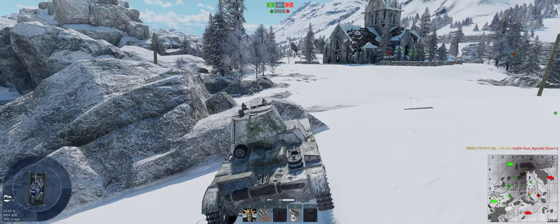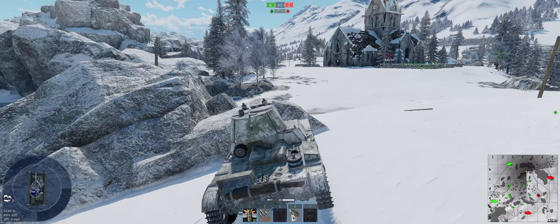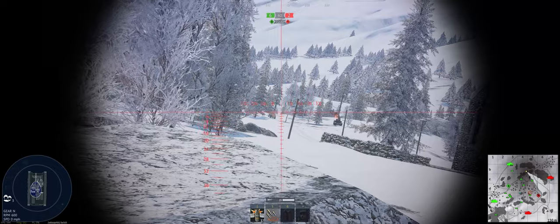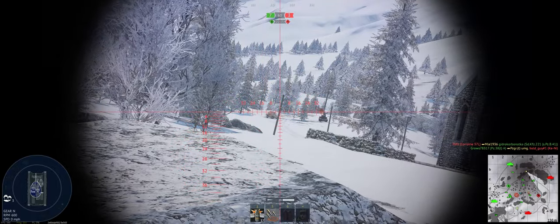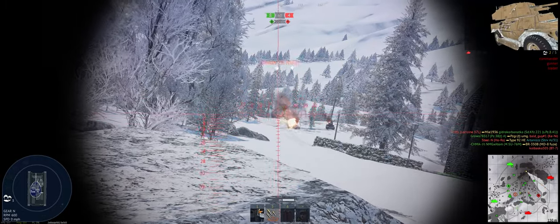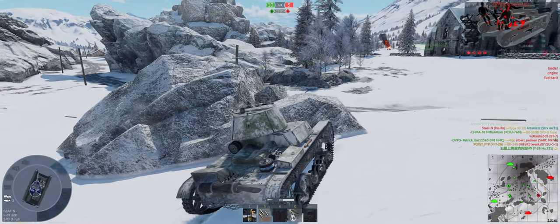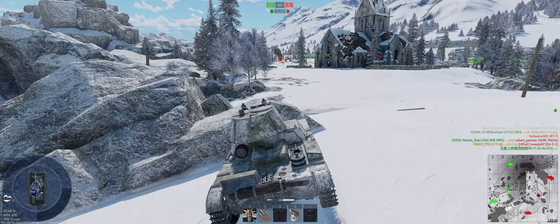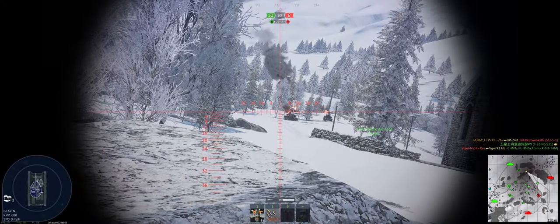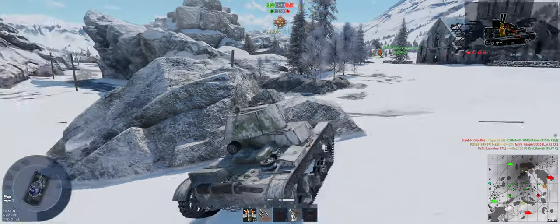Alright, our team is looking good. We're going to set up a little bit on our side of the map. We're going to keep checking that left side — the guys coming straight at us I'm less worried about. The guys coming from the left can do some real damage to us. Got shots on each of them. A better way to check is just looking that direction instead of swinging my turret every time — it basically creates some motion.